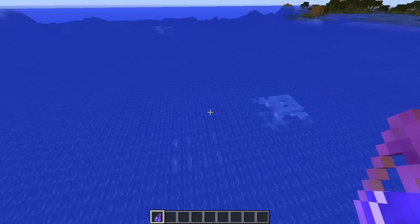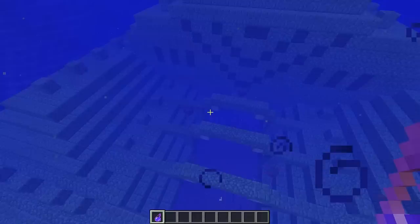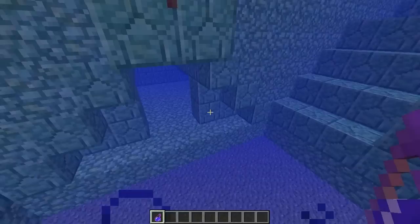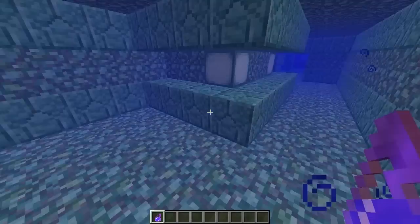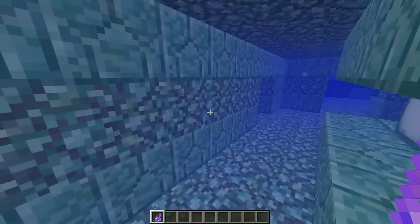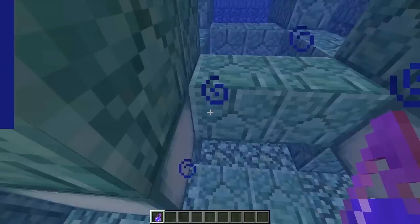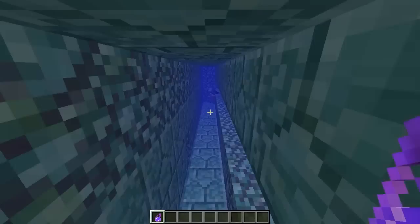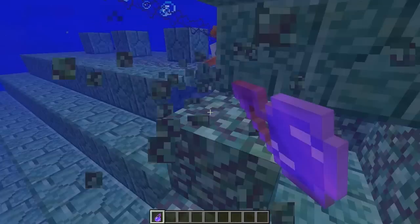We're in the middle of the ocean and you can see a handful of lights down here — it looks like an underground structure, which is exactly what it is. I'm going to use a night vision potion to see better. This is what an ocean monument looks like. Some of these mobs will randomly appear — there you go, the guardians. Going inside, there are some new blocks which we'll go over in a second. Once inside, it's kind of a maze and getting Mining Fatigue makes it essentially impossible to dig around. There's only three elder guardians that appear per ocean monument.